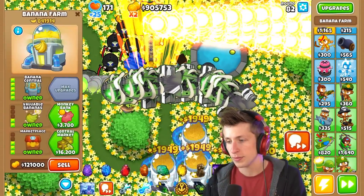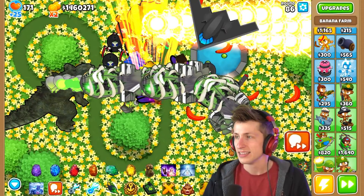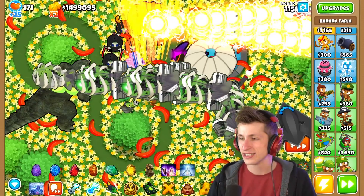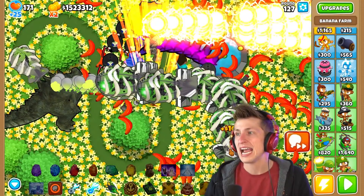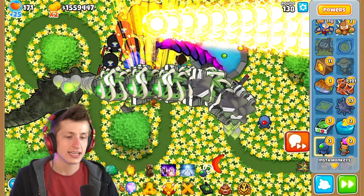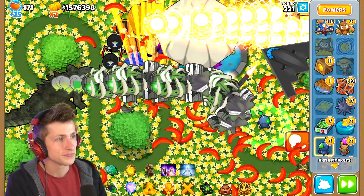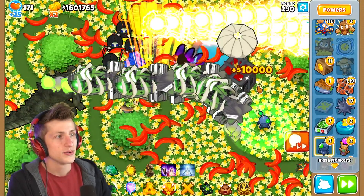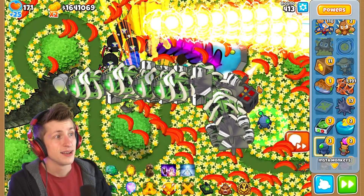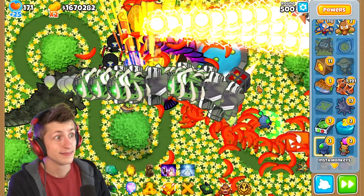Since we have the Instant Degree, we can actually set the degree to round 100 by modding it. We don't need our Banana Farms. Look at how many abilities we have on our screen! So now the question is how far can we get - let's see what round we're gonna be able to get to. Let's just skip all the rounds, keep going and see what happens. We're already at like round 130... round 200... round 300... round 400.